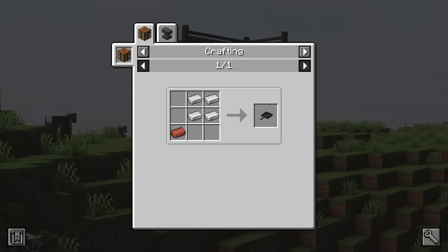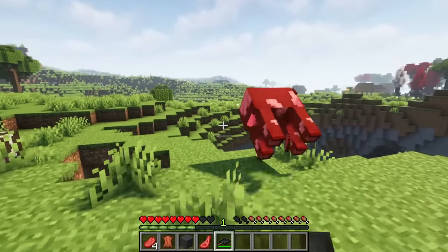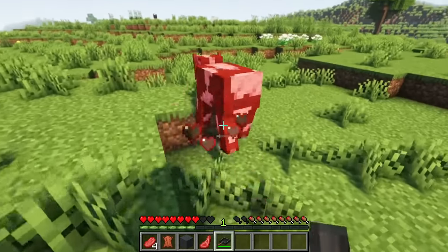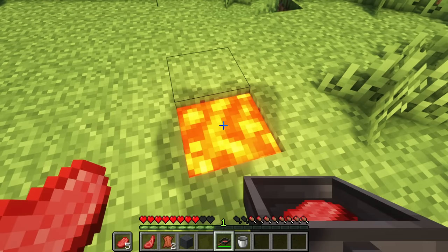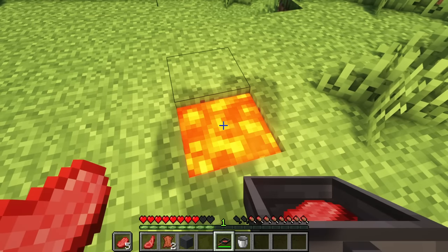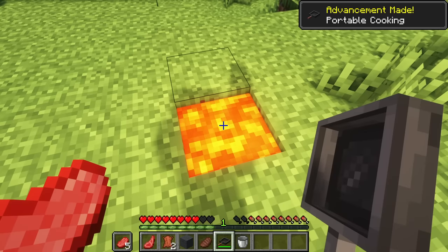The skillet can be crafted from four iron ingots and a brick. Firstly, it can be used as a weapon with an attack damage value of 8. However, its main use is as a portable cooking station. When holding a skillet, hold another uncooked item in your other hand. When near a heat source, you can hold the right mouse button and the raw food will begin to cook in the skillet.